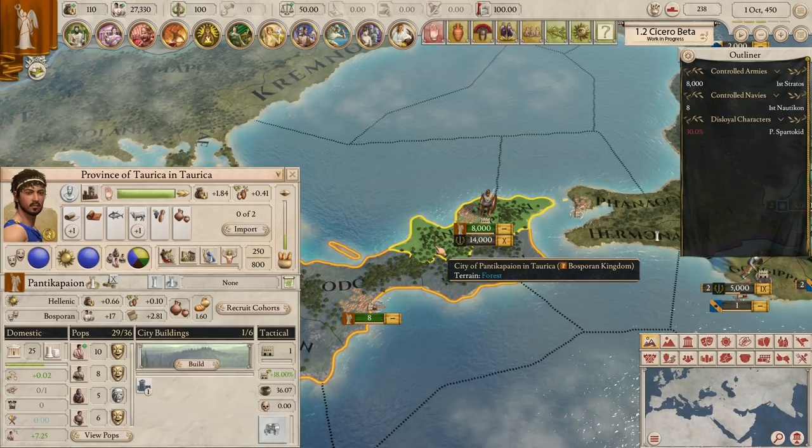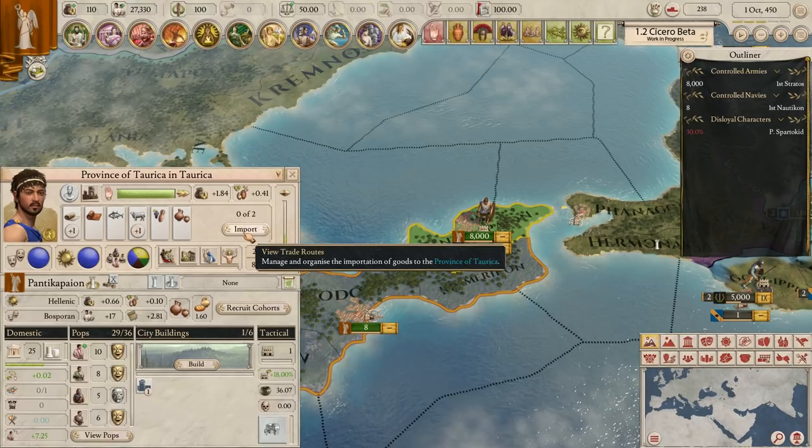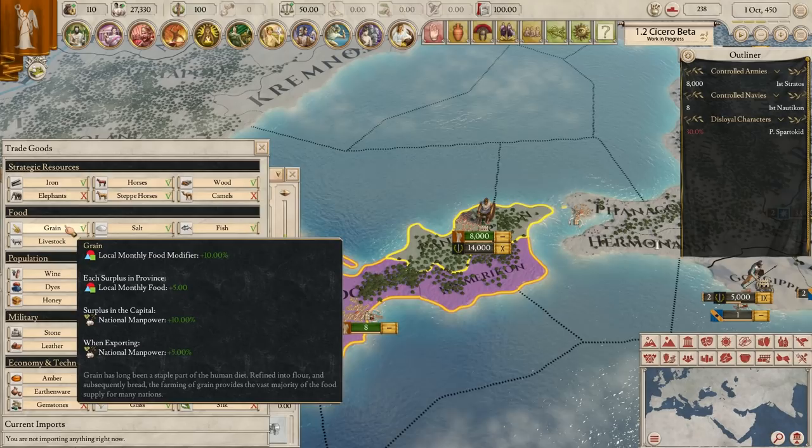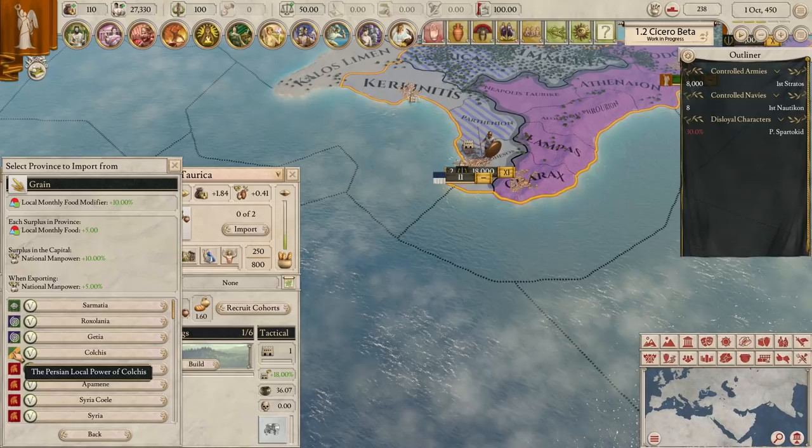Our capital is Panticapaion. We've got 10 citizens, 8 freemen, a little bit of tribesmen creeping in, and some slaves - we'll have to sort them all out. Let's get our trade going initially. It's always nice to start off with a population boost, so we'll get some grain in. It might be interesting to get some iron to get us heavy infantry, but I think I'll go grain first because we're not going to be too aggressive right at the beginning.